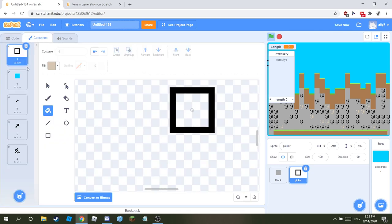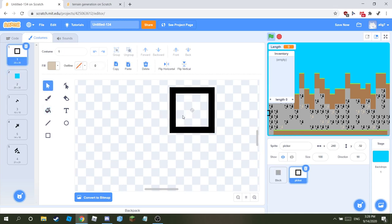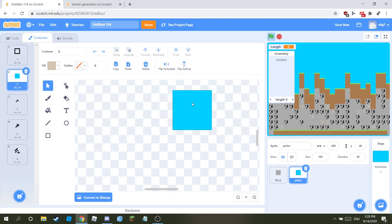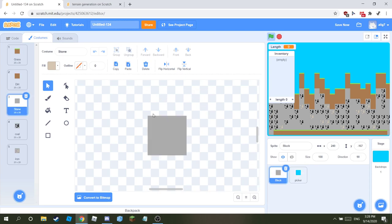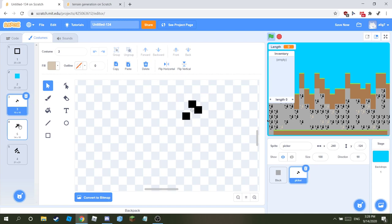For the selector sprite, make a costume — just copy the block we had before — and switch it to the picker. Delete the inside but make the outside outline by six. Then make a block that's the background color, like a cube — just copy the stone texture, put it down, and make it blue as a background. Then make a breaking animation.